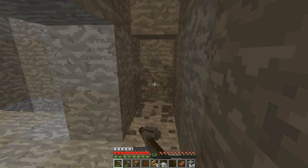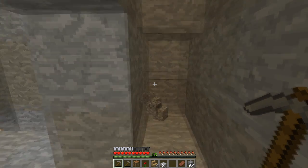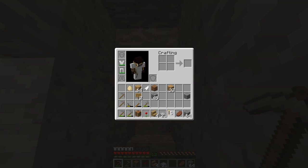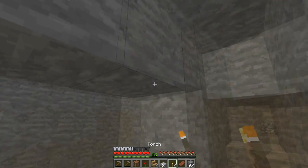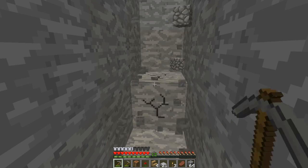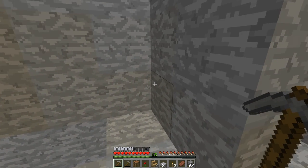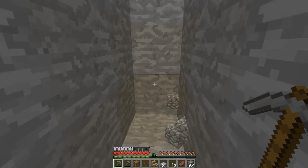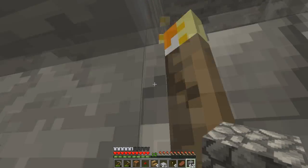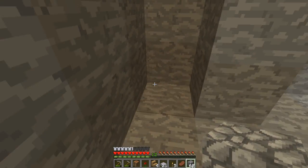There's my door right here. I want to put a torch right here and right there. I'm going to put a block here — I'll tell you why later on. For right now, I don't think you guys know why I put a block here.